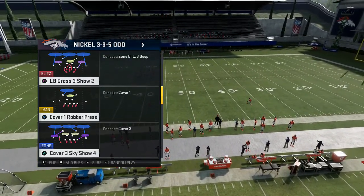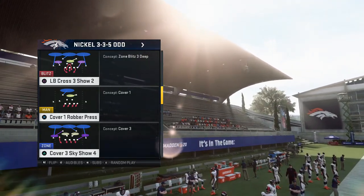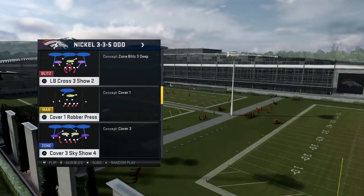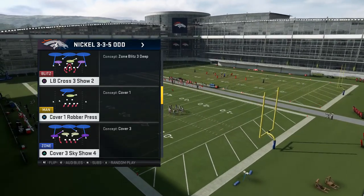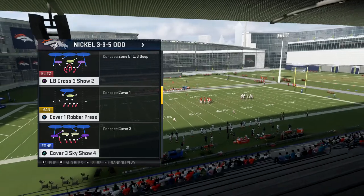As y'all know I don't like to hold y'all too long with these videos, so without further ado let's get right into the play. The name of the play out of the Nickel 3-5 Odd is the LB Cross Show 2, and I actually think the corners and safeties play better than they do with the 3-5 Normal.